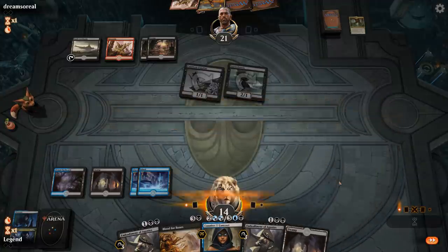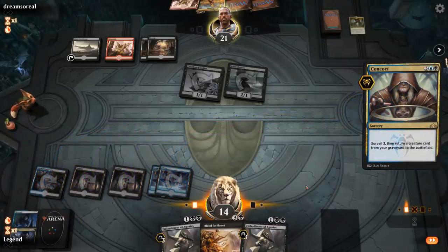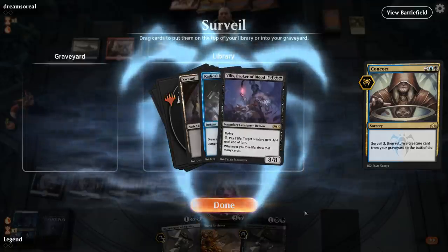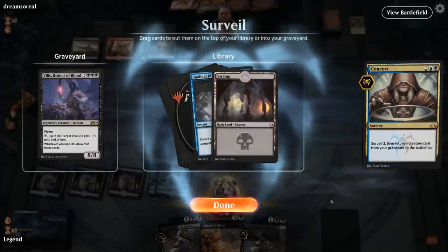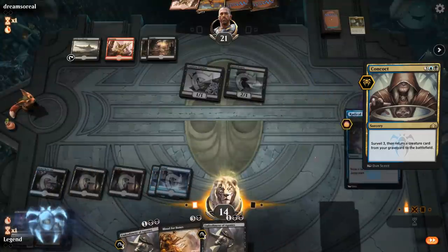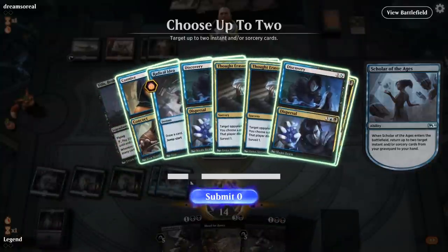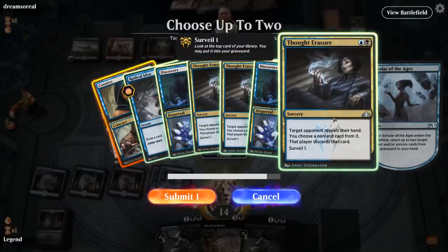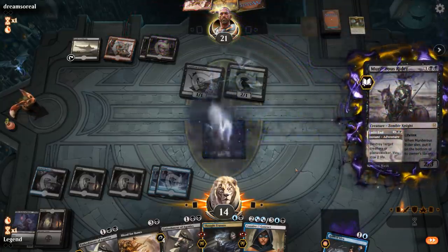This is a matchup where Cry of the Carnarium looks good. Let's Concoct — there's always a chance we find something better with the Surveil 3. Villis is good but still dies to Rampage, so we put it in the graveyard. We'll hit our land drop, cast both Embodiments next turn, and Radical Idea can go. We'll get back Scholar, which gets back our reanimation spell. Thought Erasure seems fine. We don't really mind if Scholar dies — it's gonna be a Murderous Rider to kill it.